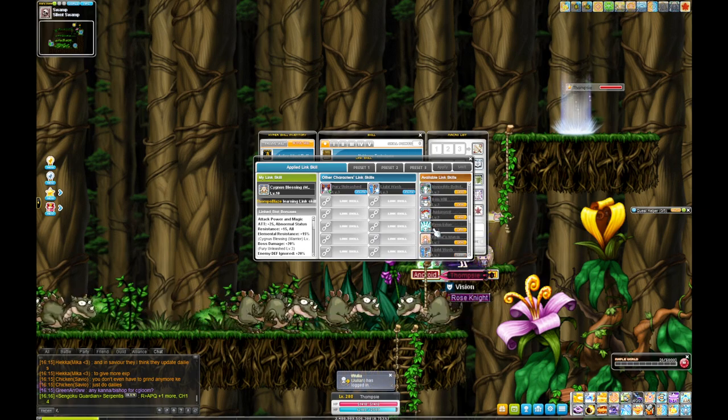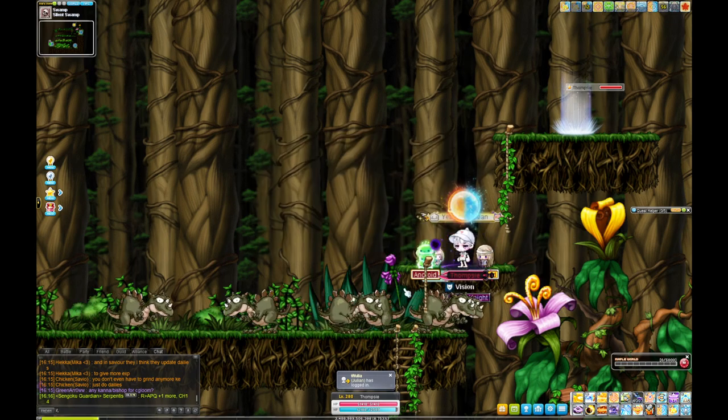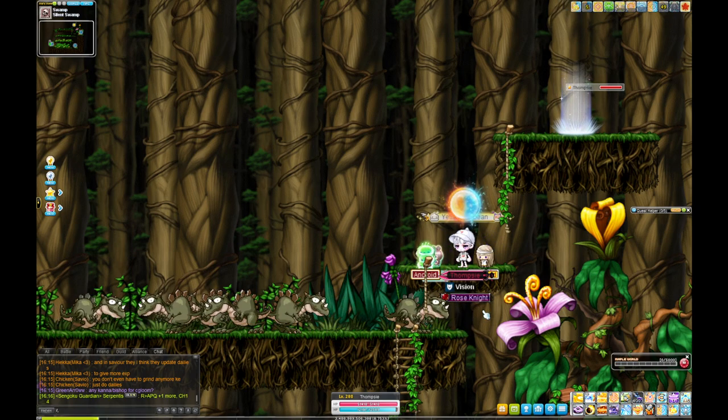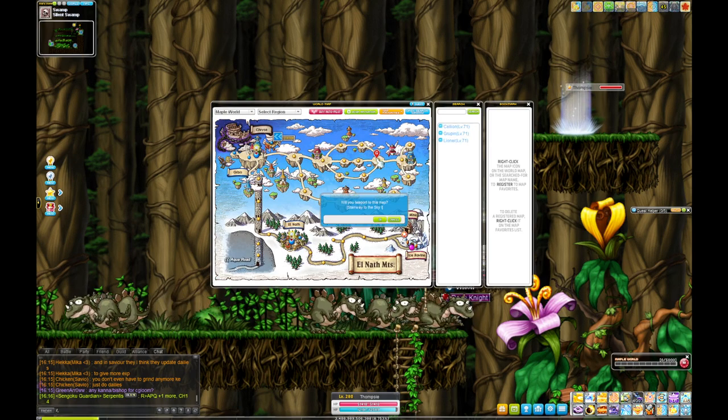Building up link skills will really help you push further later on, so level 70 is a good place to stop if you're newer. If you're pushing past that, from 70 to 80 we go to Orbis, a new continent — Stairway of the Sky.